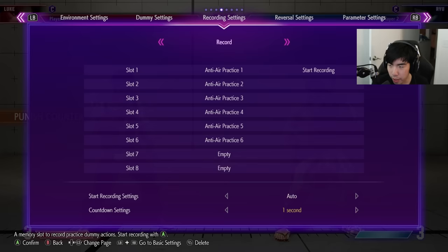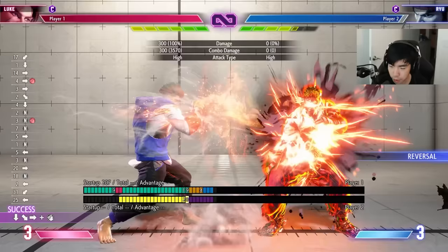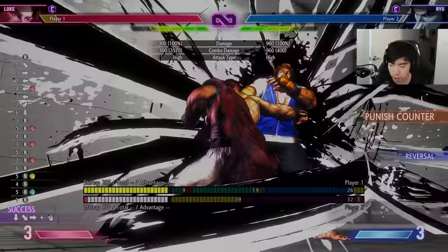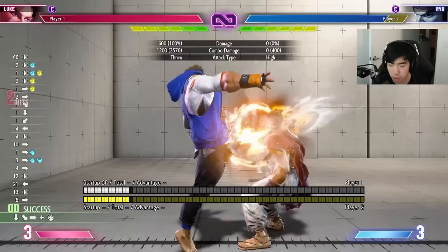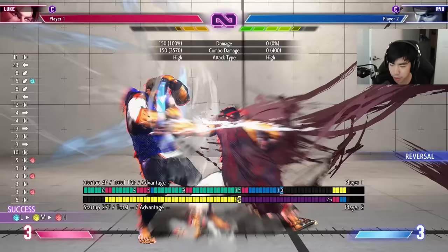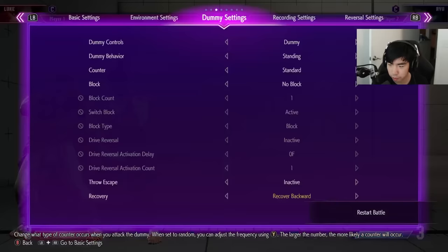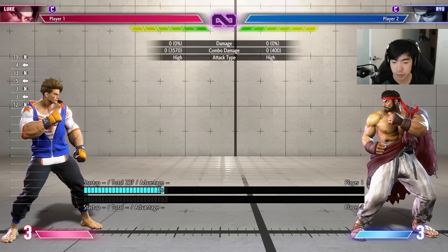Going into heavy fireball is generally pretty safe because you can't actually get drive impacted for it. If I turn on drive impact in training mode — if I do fierce into fireball, you can see the drive impact doesn't actually punish me. This works with Ryu and JP as well, I think, and Juri too. The target combo into heavy fireball won't work though — you'll get punished on counter. But you can go into the EX fireball and then the drive impact won't reach, I think because the two hits makes it recover faster. The main way you'll use the target combo is either drive rushing behind it, or making it safe with an EX and then drive impacting back, or just using it for combos. On counter hit it will combo. You can also go into EX flash knuckle to heavy flash knuckle.